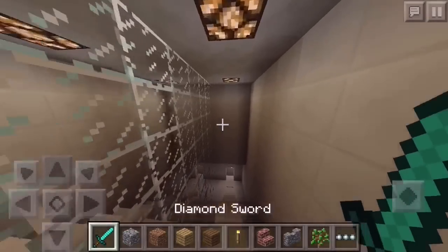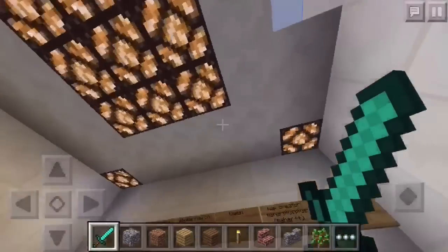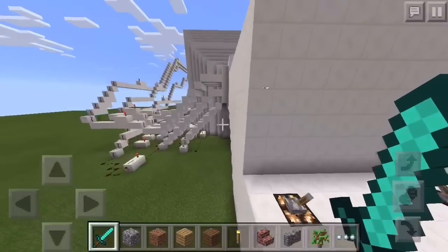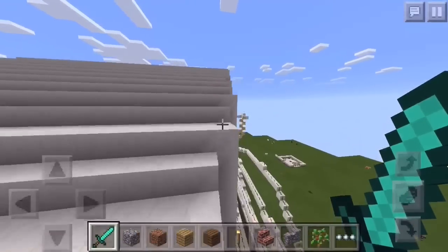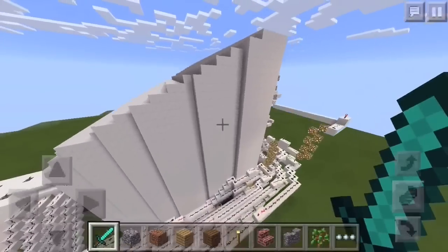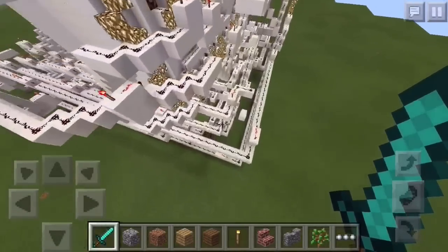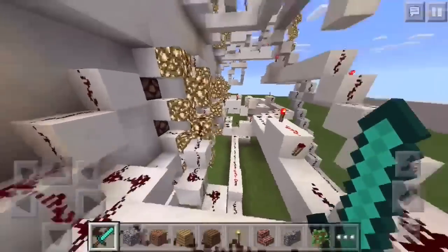I'll show you all the redstone that was put into this — it's crazy how much redstone was put in. There it is. Just look at this — these levers are just for the lights. This is pretty much just a room, but look at how much redstone is in here. If we go down lower you can see how much redstone was used — it's pretty cool how all the lights and everything lit up.